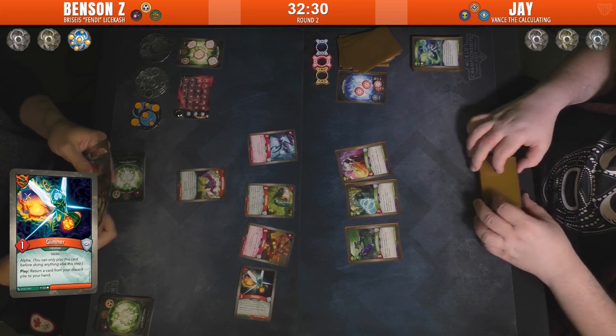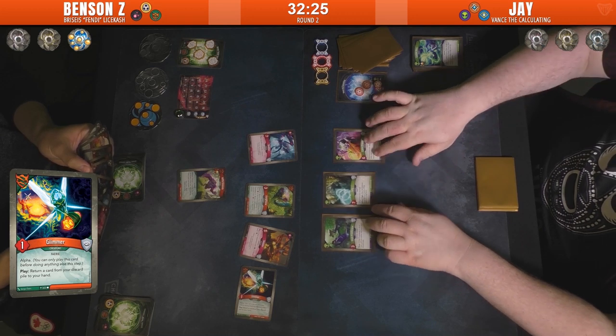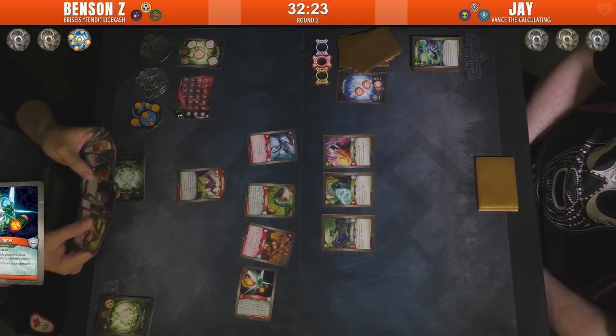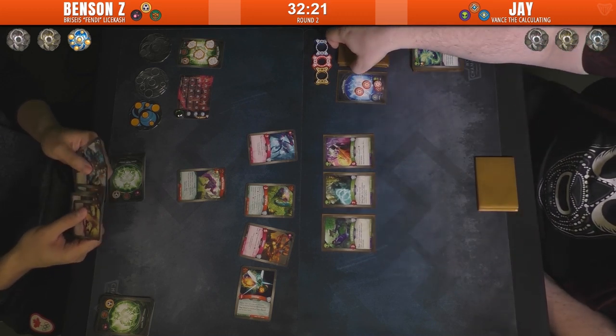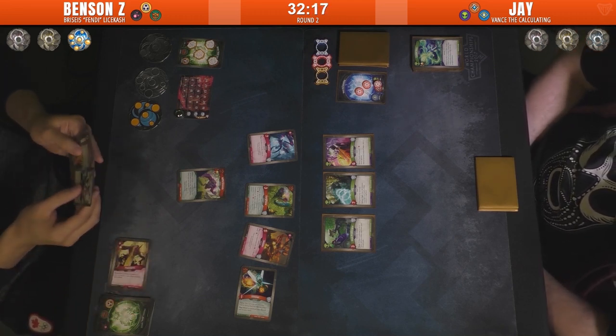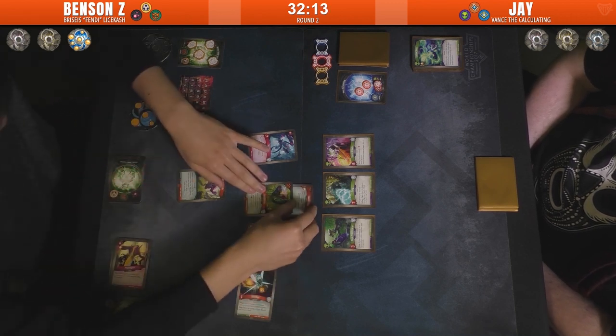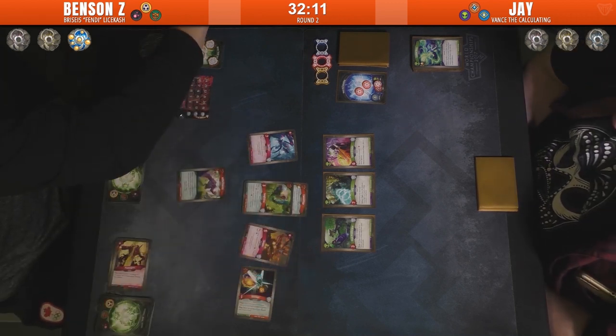Going Untamed with Glimmer — it's Alpha, so return a card from your discard pile to your hand. Interesting — going to spend his whole turn on this. It has to be the first card played. I always see the Shadow version where it's both Alpha and Omega, the only card you play.